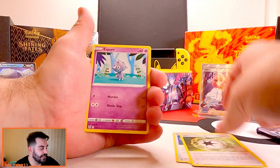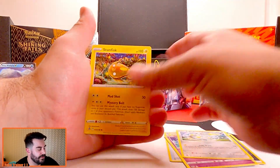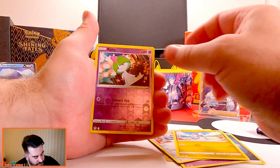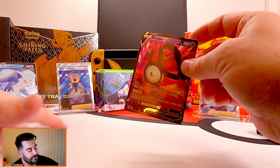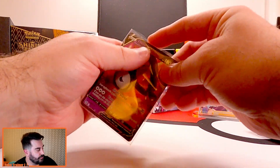Unidentified fossil, V guard, Esper, Togedomaru — I love saying that name — Stunfisk, Clink, Dratini, Ralts, and Unknown V. So we've gotten two hits back-to-back. That's pretty cool. Sleeve this bad boy up. As of right now, Cyrus is winning with two V cards.